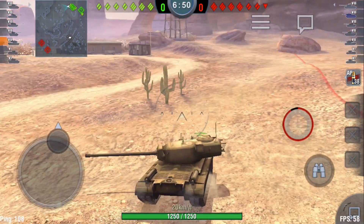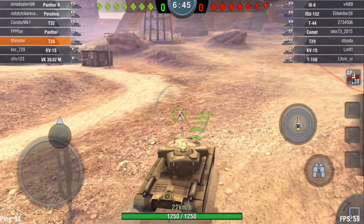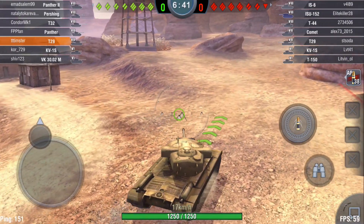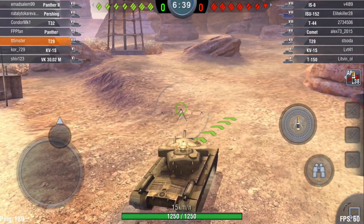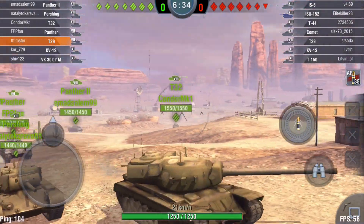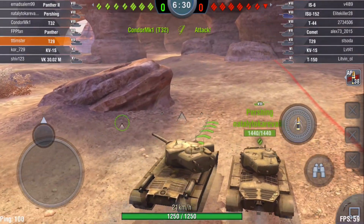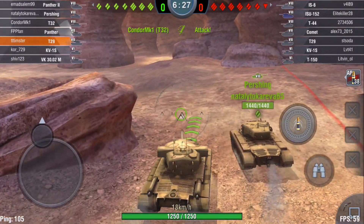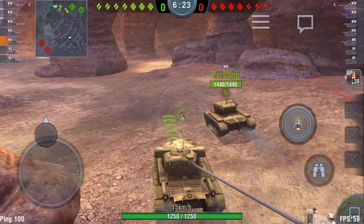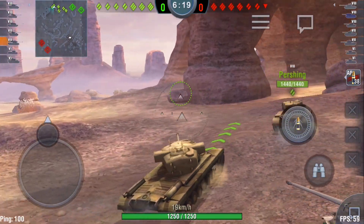I do have a 105 millimeter gun, the TSE-1, and that's gonna permit me to just completely take out those tier 8s, especially since they have a tank destroyer and some mediums. I'm not facing too many heavies in this match, so it's gonna be fine. I also have a 279 millimeter thick turret, the T136, which is just boss — the only way to actually hurt this thing is to shoot the commander's hatch.